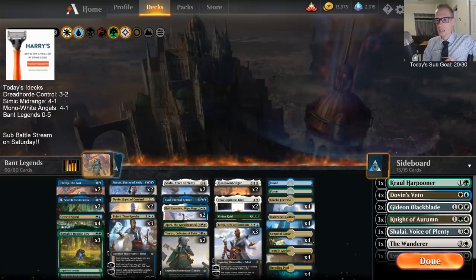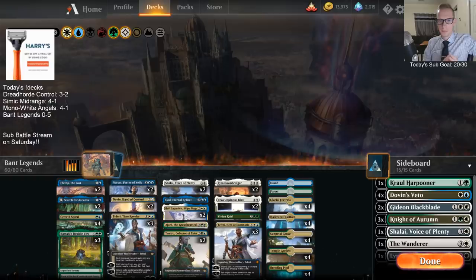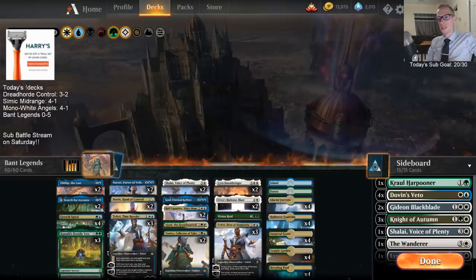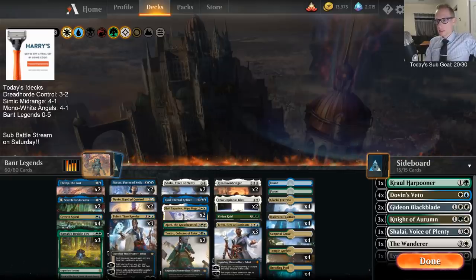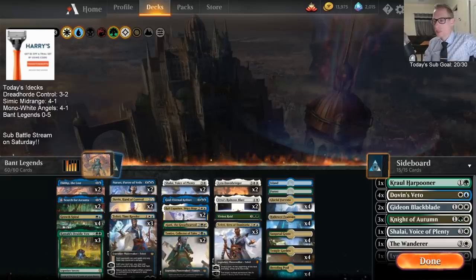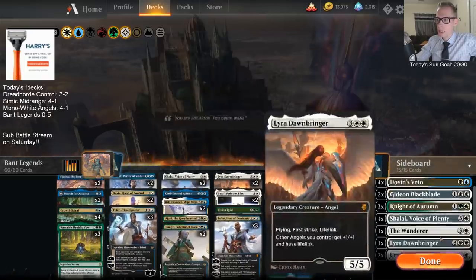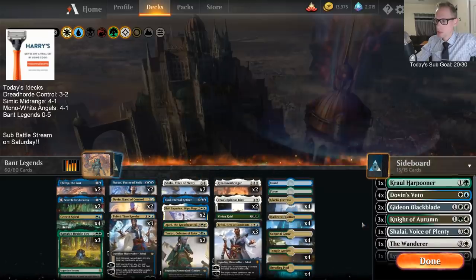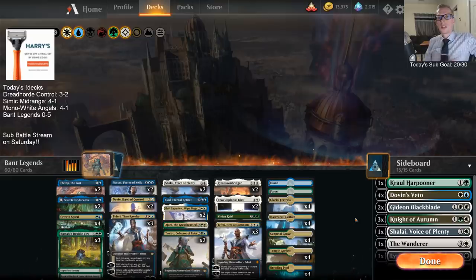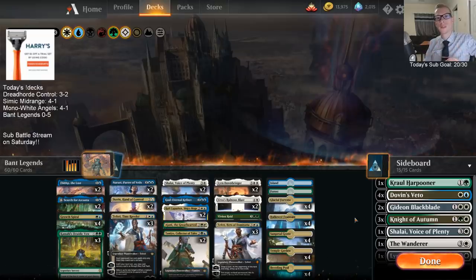I couldn't cast Ruinous Blast or Druidic Vow at all — they're uncastable; Search of Azcanta doesn't let you cast them. This deck usually is a lot of fun to play and I'm not going to stop playing it. The Red matchup — I've really been struggling with Red even with how much stuff we have against it, and it's really those darn Steamkins. We have so many good four and five mana cards against Red, but maybe not quite enough. I'll keep working on it. If you were watching this video later on YouTube, hope you enjoyed it even though we didn't do as well — thank you for watching and I'll see you for the next video.